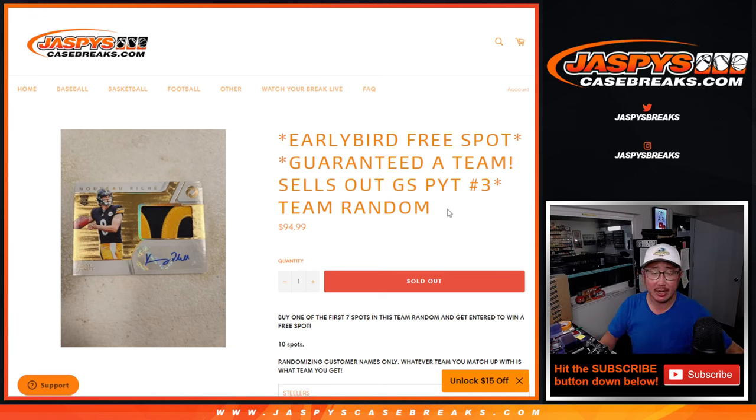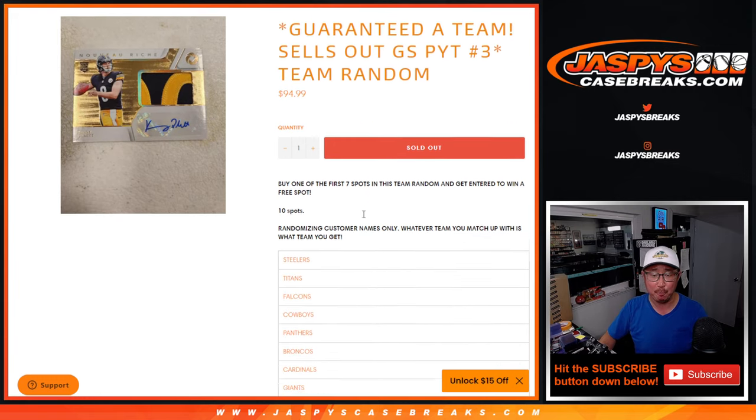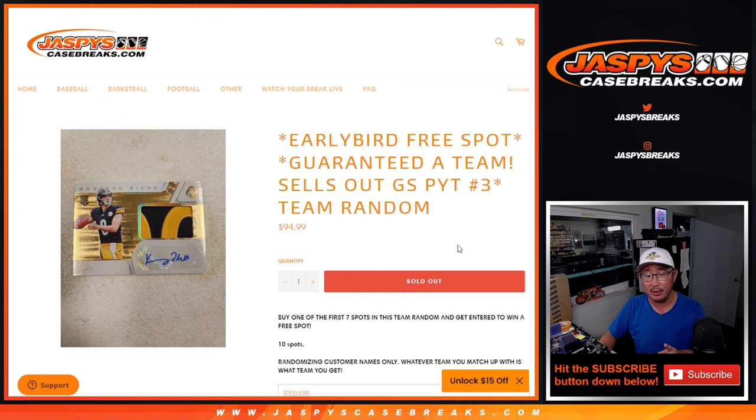Hi everyone, Joe for Jazby's CaseBreaks.com coming at you with a little team random that'll sell out Gold Standard, pick your team three. That's a half case from a fresh case coming up in the next video. It's just a 10 spotter where there were 10 teams remaining, so we pulled those out and are selling those spots. Now if you bought one of the first seven spots in this team random, you're eligible to get an extra spot. So let's do that first.